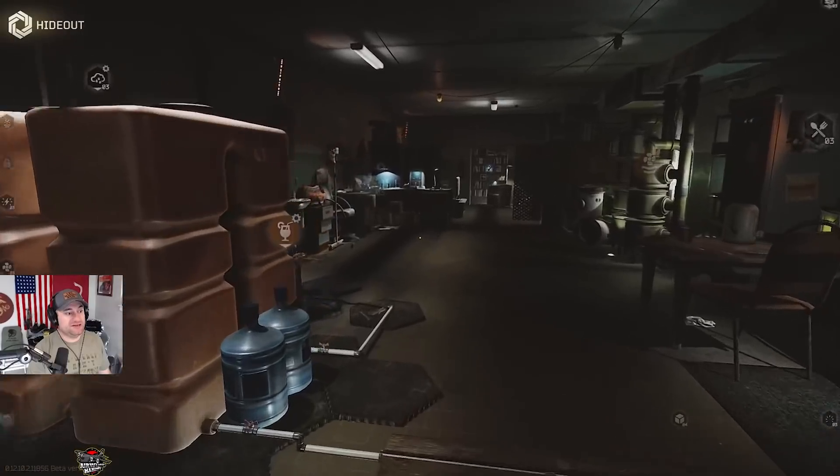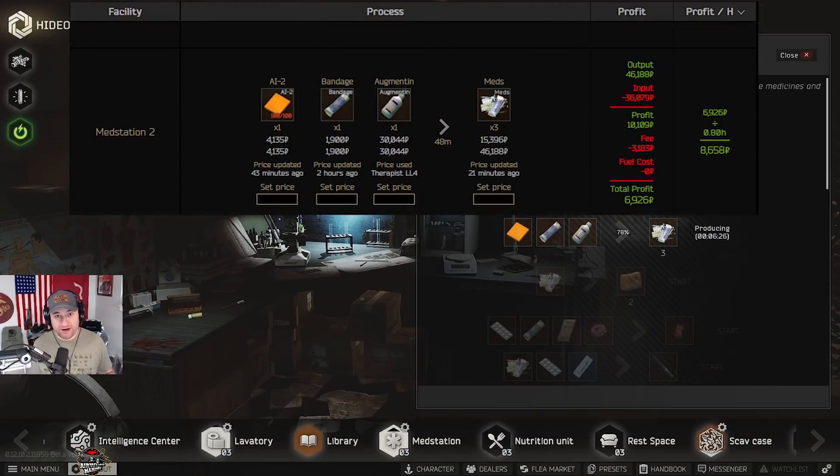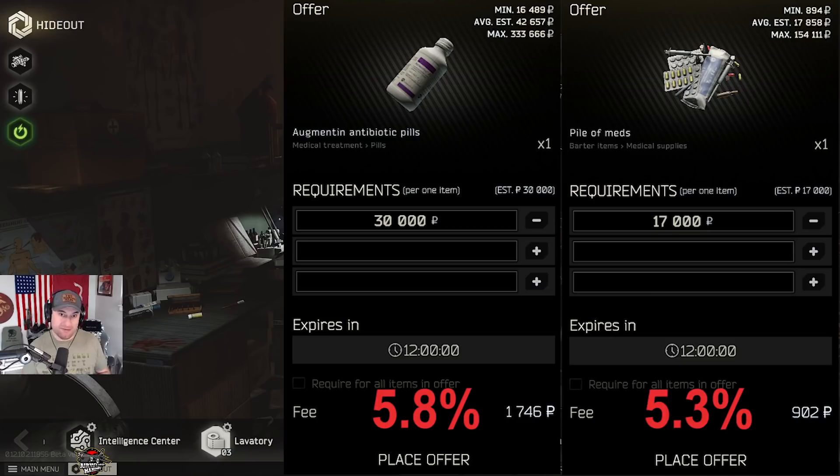Over at the med station, your number one craft right now is pile of meds, and that's pretty much the way it is for most of the wipe. There are a few times where items in the med station get to be worth more than pile of meds, but it's almost always this. The key is to get your augmented for less than 30K or get them found in raid. You can pay more and still make money — it just digs into profits a little. Never sell your augmented — the flea market fee is actually higher on augmented than on pile of meds itself, so craft it into pile of meds and sell that.